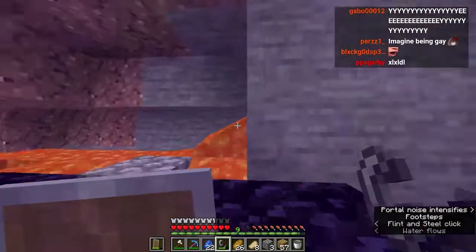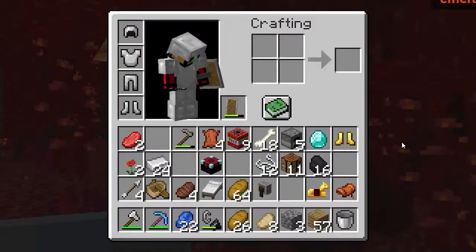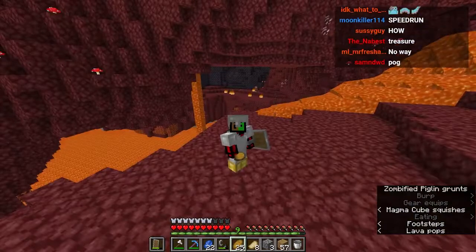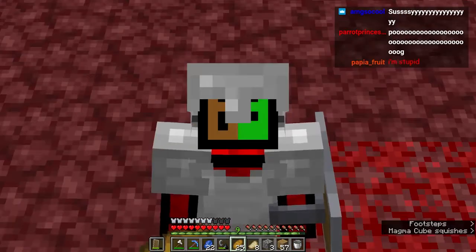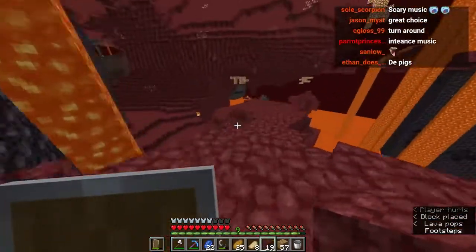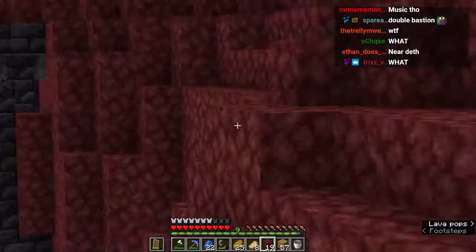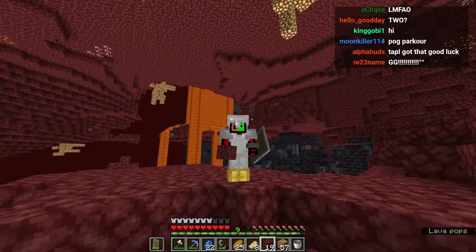Here we go - the nether! Time to put on the gold boots. Let's get out of here. It's a bastion! We'll get to the bastion in a bit, but first we need to get our bones - we need to find a soul sand valley and get the bone blocks, which gives a lot of bone meal. That was kind of easy. Is that another bastion next to it? There are two bastions sitting next to each other - double bastion! What is this seed? This is a great seed.